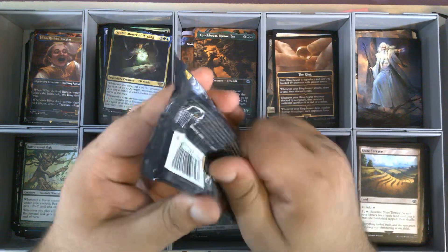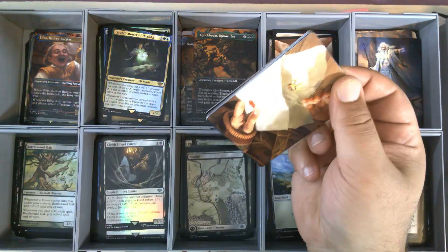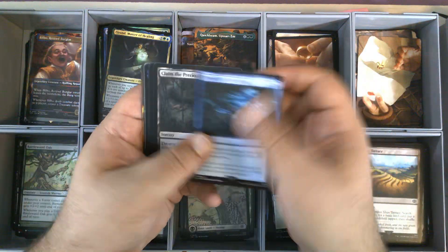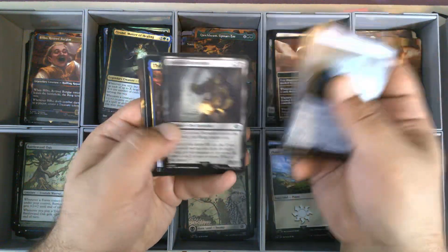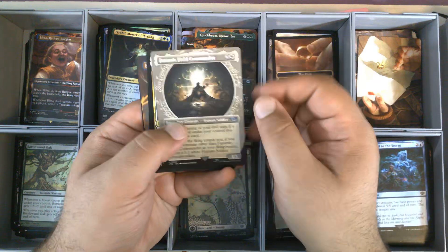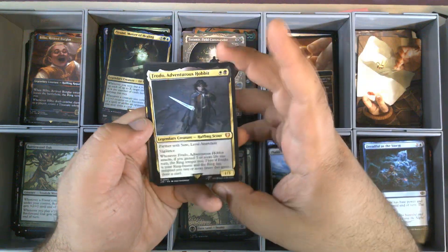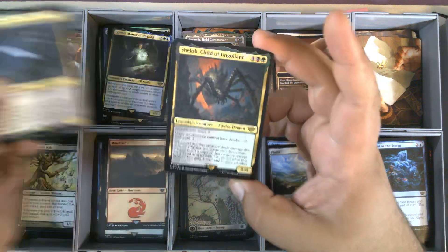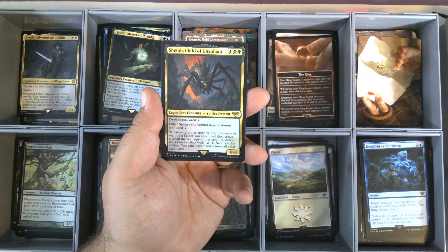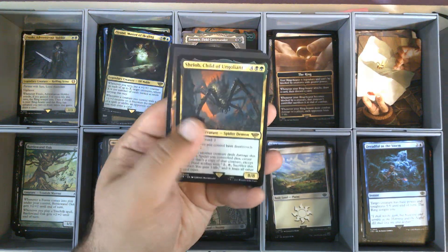Pack four. We have Bilbo's Ring — very nice. Foil Mountain. Commons and Uncommons. We have Faramir, Field Commander. We have Frodo, Adventurous Hobbit, from the Commander set — very nice. Shelob, Child of Ungolant, 230. This is our eighth Shelob.